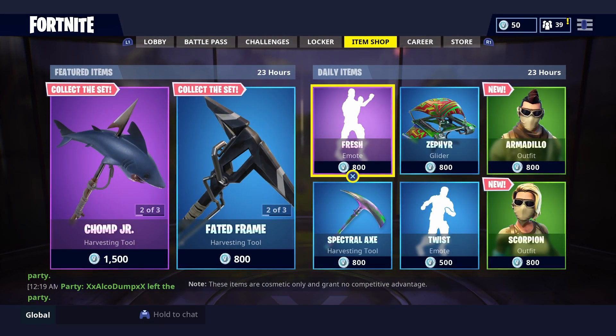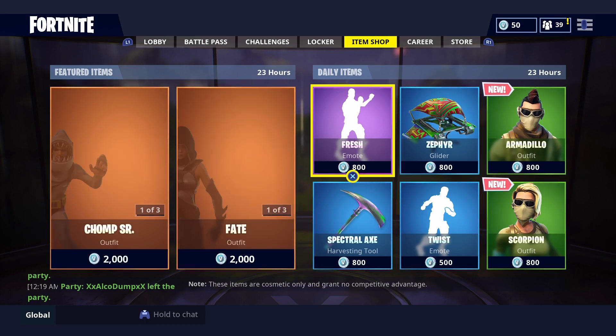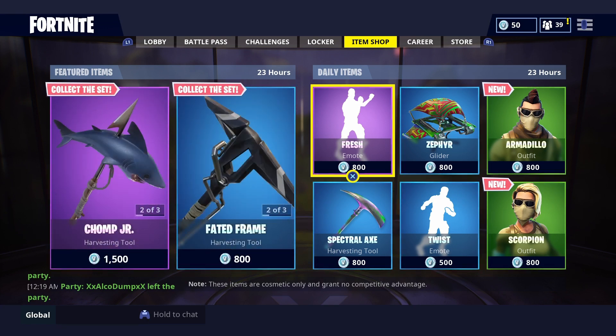But anyway guys, that is the Item Shop. We have the Chomp Junior, Chomp Senior, the Fated Frame, the Fate, the Lazy Chomp, the Split Wing, the Twist, Fresh, Zephyr, Spectral Axe, Armadillo and Scorpion. Hope you guys like it — let me know in the comments below. I'm going to rate this Item Shop a 7, because it's got some new stuff and some good stuff as well. So I'm going to rate it a 7 out of 10.